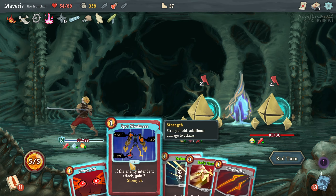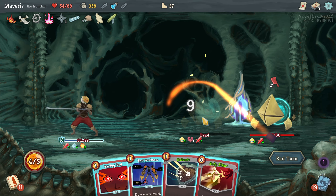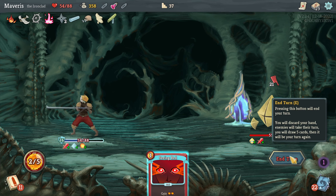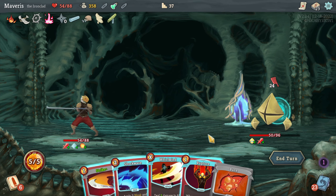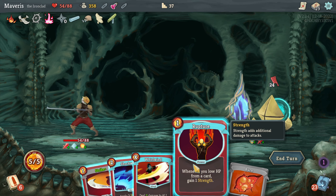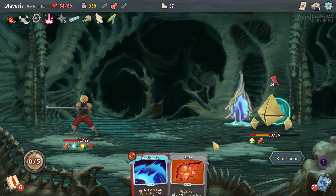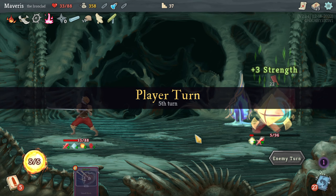Just kill this guy. Defend. Spot weakness. Body slam. Whirlwind — 9 times 5 is 45 damage. Maybe shockwave was the better play there, I'm not really sure. But at least it's going to be a victory.